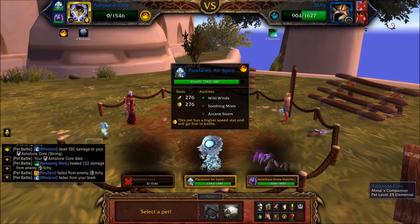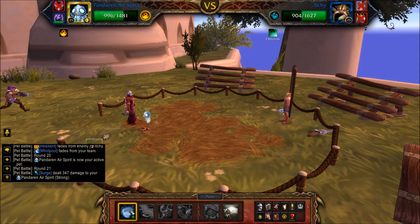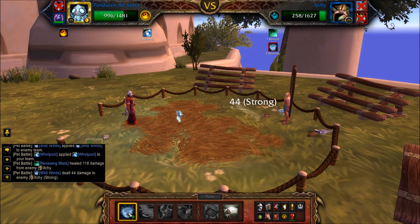Once your Ash Stone Core is defeated, swap in your Pandaren Air Spirit and cast Wild Winds until Ichi is defeated. If you get unlucky with some bad RNG, bring in your third pet to finish up the fight.